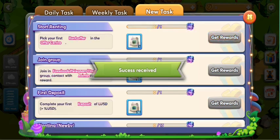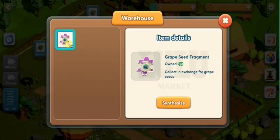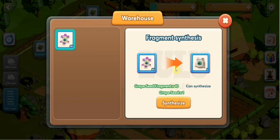Next, please go to the warehouse. You can see that you already received 30 fragments and then it can synthesize into three grapeseed. But this kind of grapeseed is not ready for planting yet.